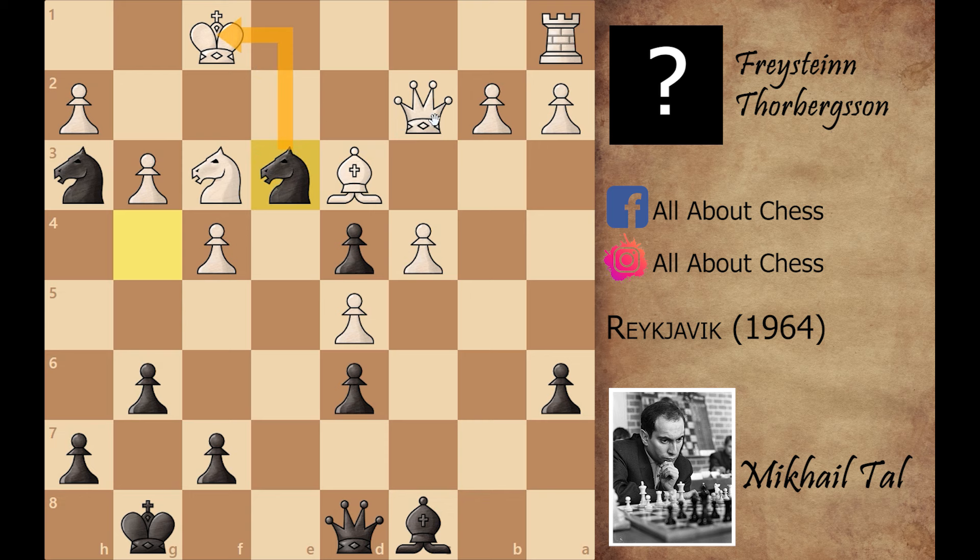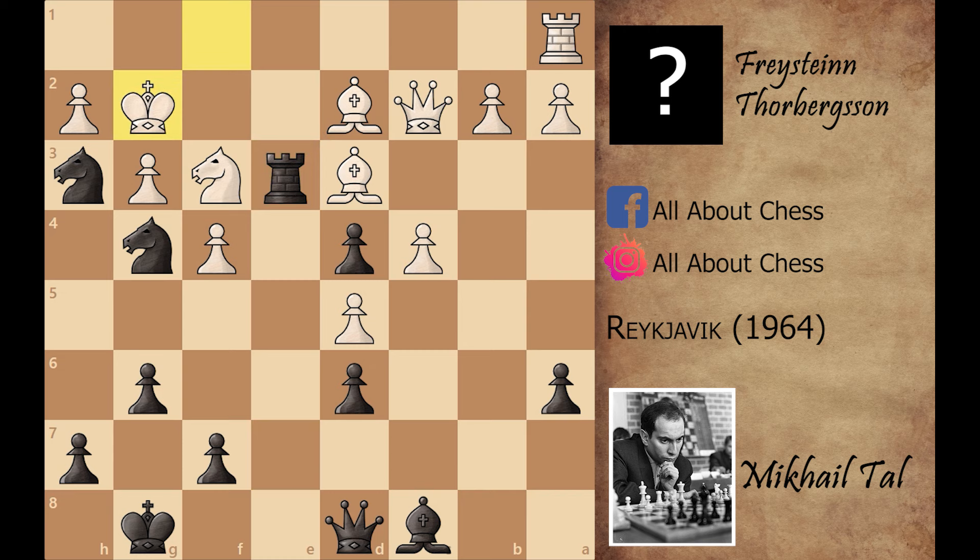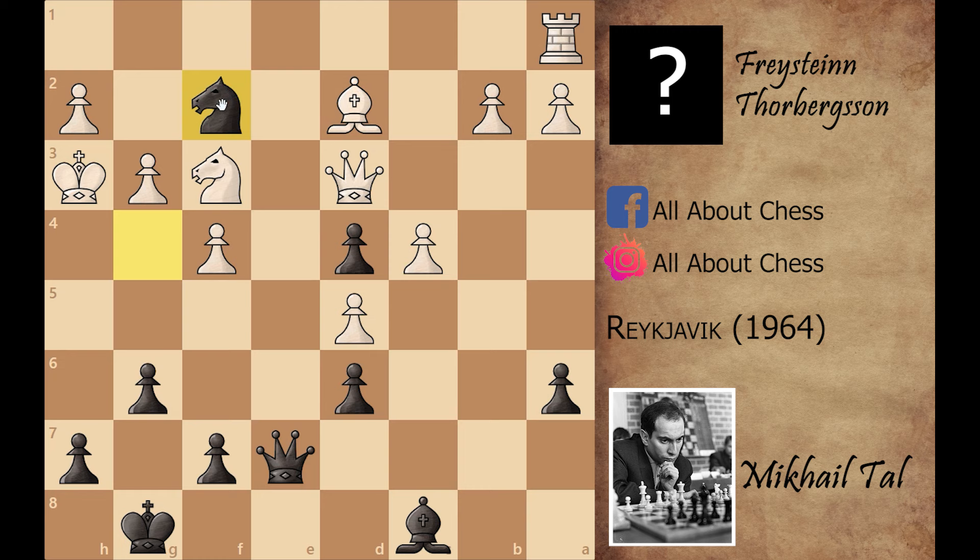That's why white didn't capture the rook — instead he played king to g2. But again Mikhail Tal has played the brilliant queen to e7, sacrificing his knight again. You cannot capture this knight because of rook captures on d3, and if you play queen captures on d3, then knight to f2 check is winning for Mikhail Tal.